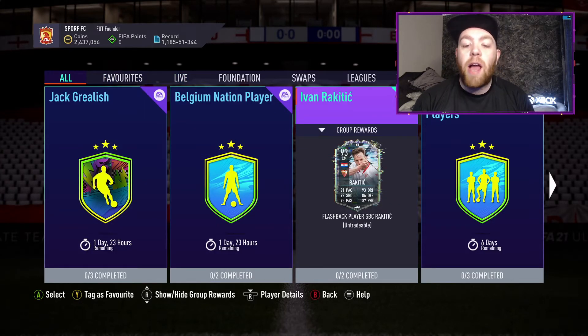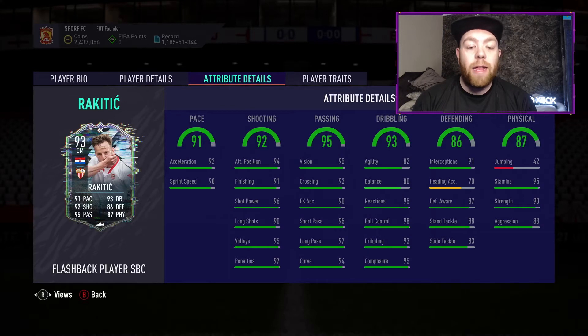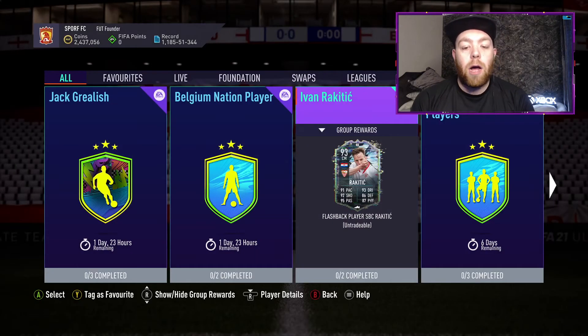93 overall, 91 pace, 92 shooting, 95 passing, 93 dribbling, 86 defending and 87 physical, 4-star skills, 4-star weak foot — and there's Zingames. I really like this card. We're getting a lot of cards like this, like that Hatboa card the other day with similar stats, but we are getting towards the end of June now, start of July, so expecting more of these coming soon. I'd probably use him as a sort of box-to-box midfielder going off that stamina.